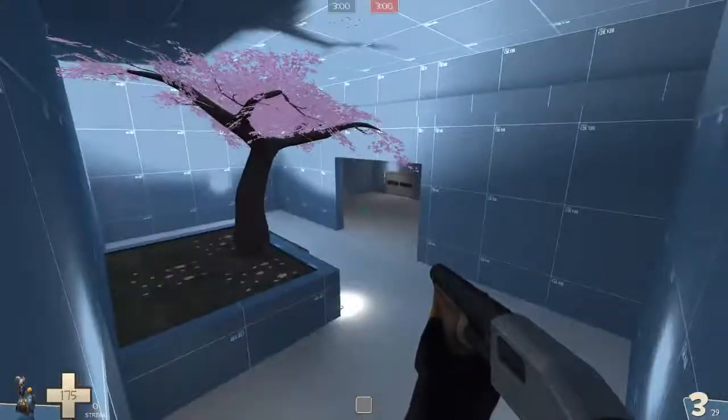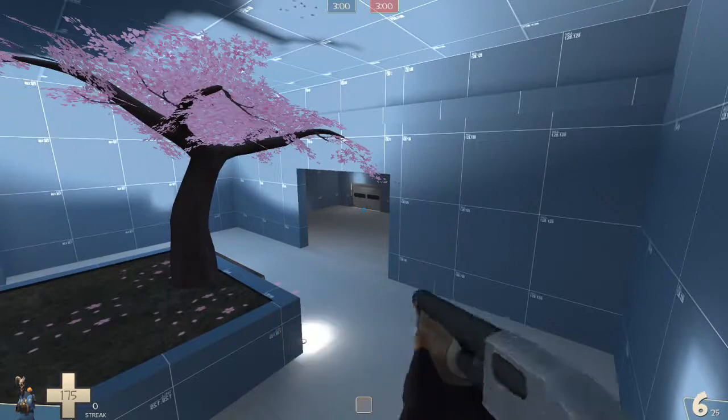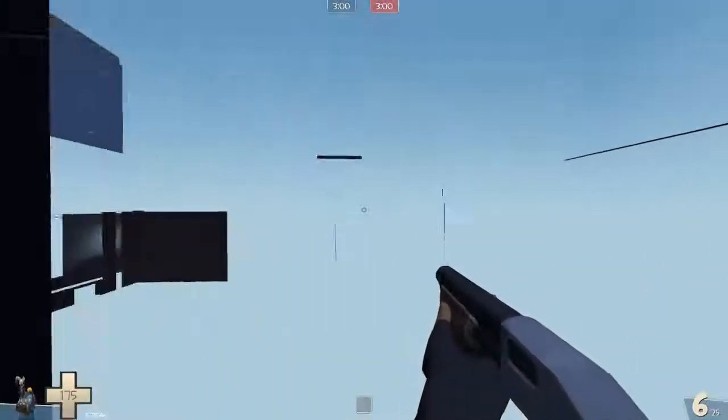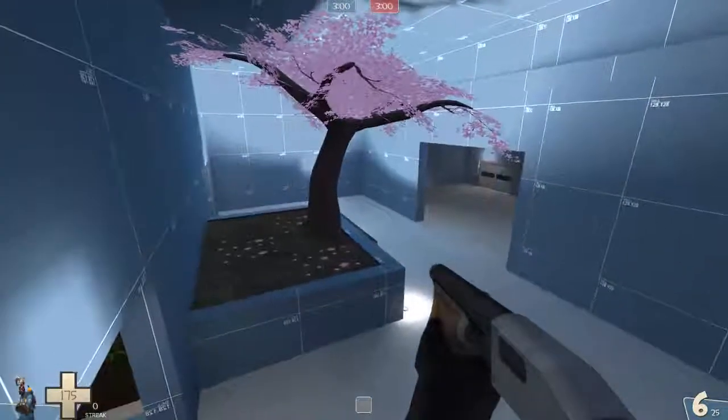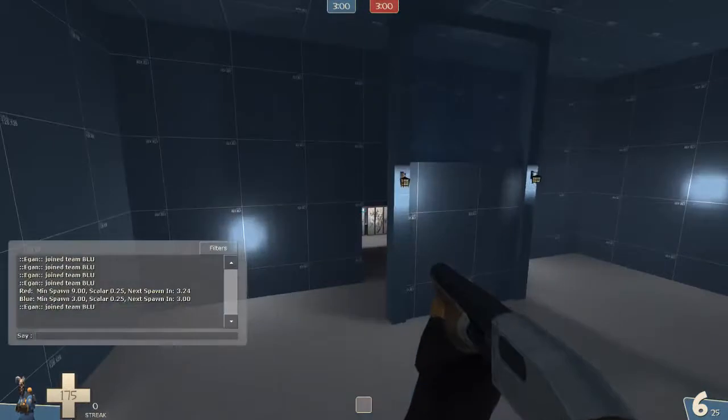That would also give you some tactical height above the spawn door. Maybe even push it into the wall more. Anyway, just make it more interesting and more fun. Do the things I mentioned and maybe work out the rest — you'll figure something out.